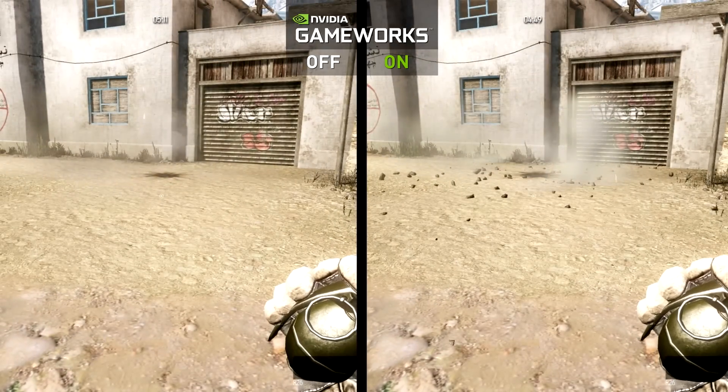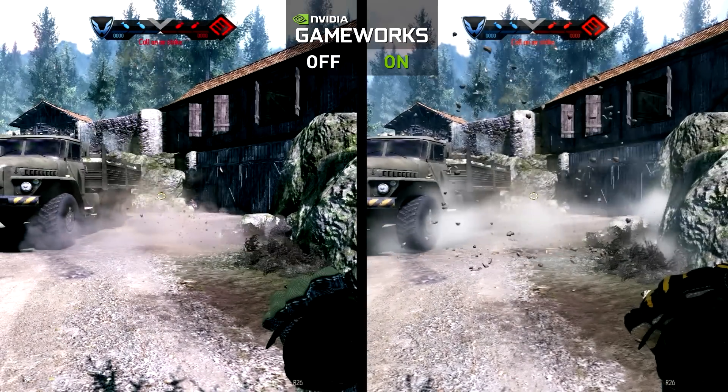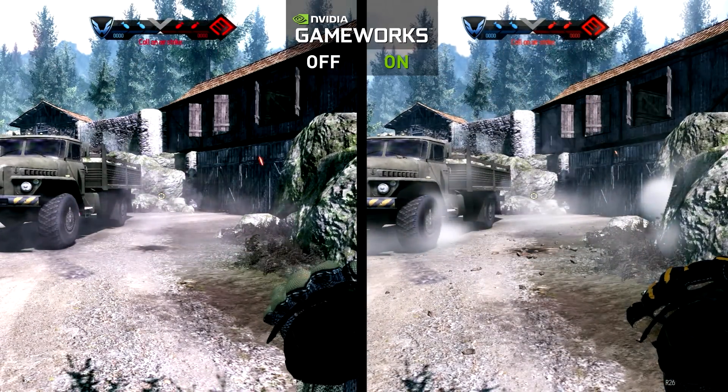This explosion effect adds particles and mesh debris and a lingering ambient smoke effect that can be interacted with by other explosions, helicopters, and characters.